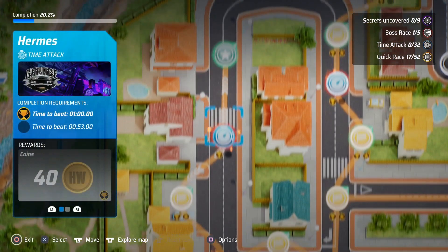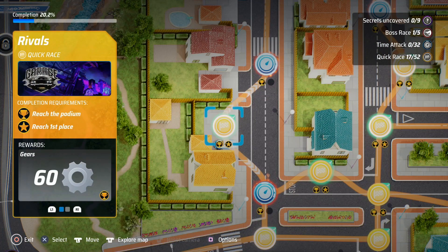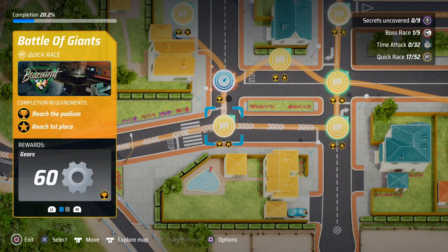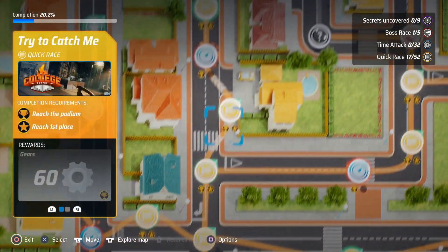The single player component of the game is called Hot Wheels City Rumble, and it's essentially a top-down look at a town map with various interconnected nodes on it. These nodes represent different events. The events themselves can be one of four types: races, time trials, boss races, or secrets.